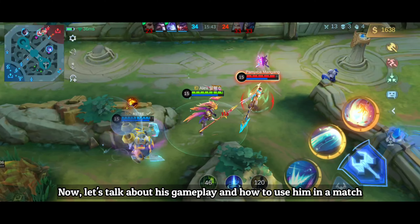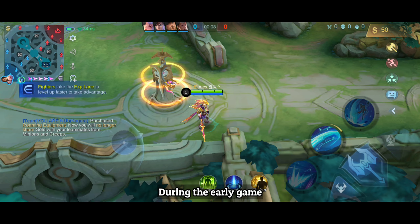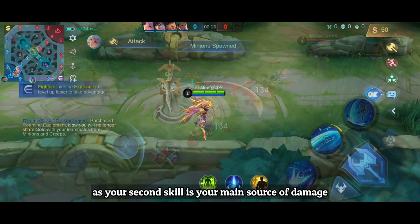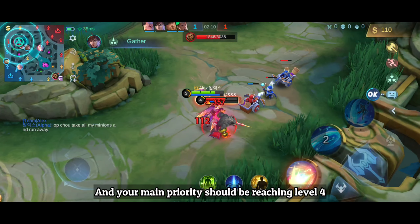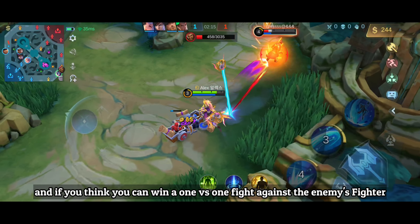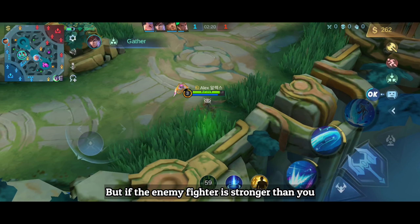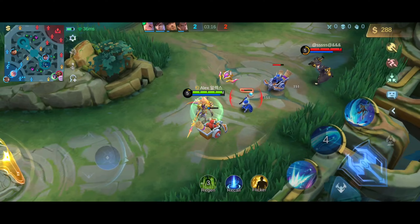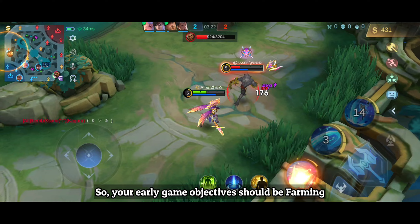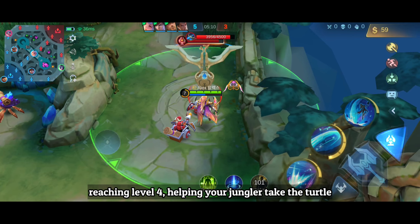During the early game, make sure to unlock your second skill first, as it is your main source of damage. Your main priority should be reaching level 4. If you think you can win a 1v1 fight against the enemy fighter, go for it — but if they're stronger, play it safe. Once the turtle spawns, help your jungler take it. So your early game objectives are: farming, reaching level 4, and helping your jungler secure the turtle.